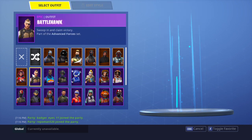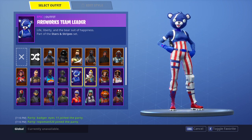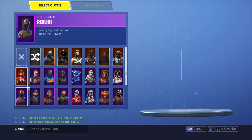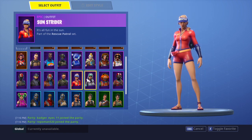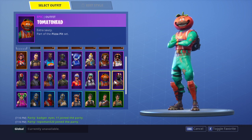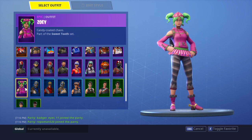I have Reaper, John Wick, I have The Visitor, and Valor — those are all my legendaries. I have Battlehawk, Bright Gunner, Elite Agent, Fireworks Team Leader which I really like, Huntress, Mission Specialist, Moonwalker, Redline, Rogue Agent, Restored, Squad Leader, Sunstrider which I kinda like, Technique, Tomato Head — probably gonna be gifting that to one of my friends — Wingman which I just bought, and Zoe.